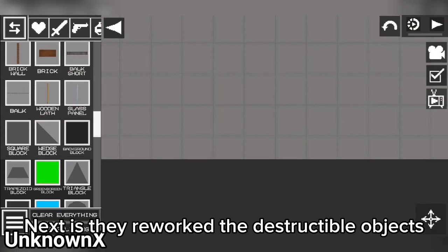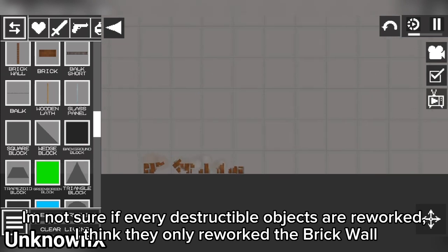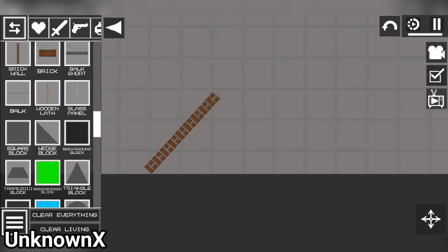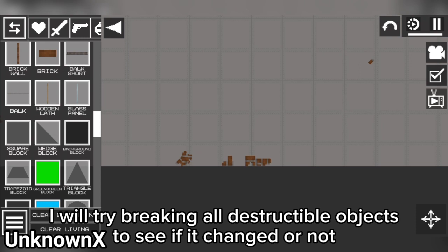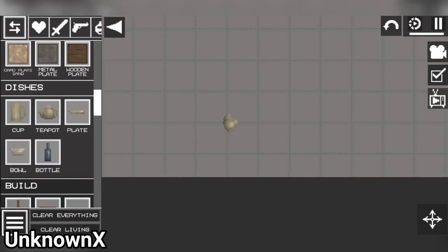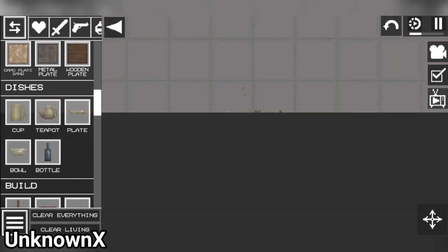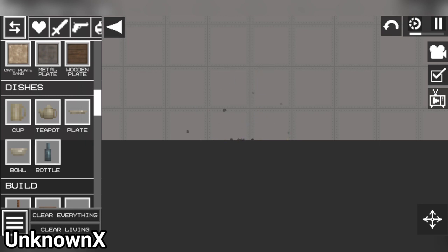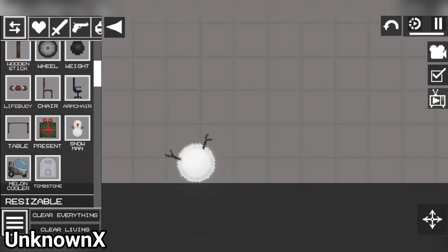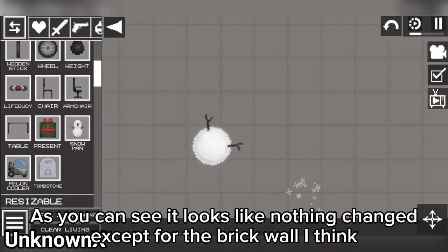Next, they reworked the destructible objects. I'm not sure if every destructible object was reworked — I think they only reworked the brick wall. I tried breaking all destructible objects to see if it changed, and as you can see it looks like nothing changed, except for the brick wall.